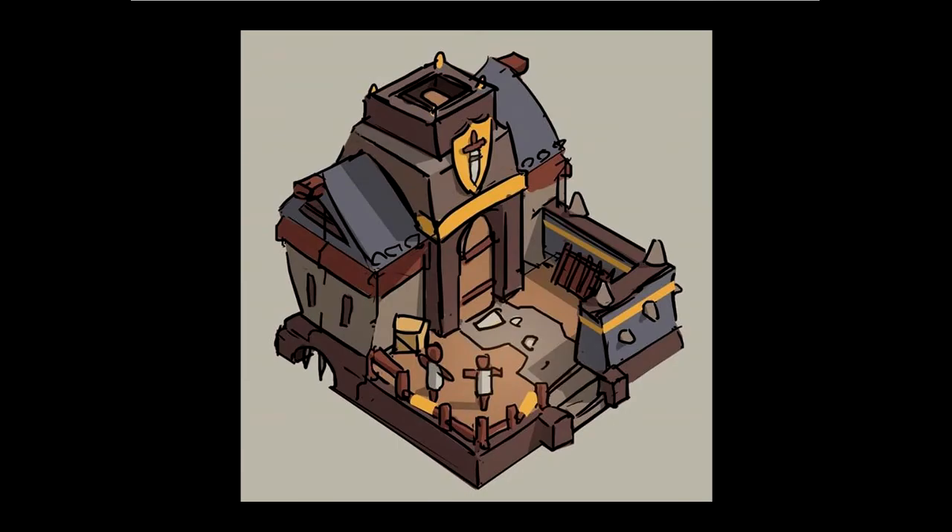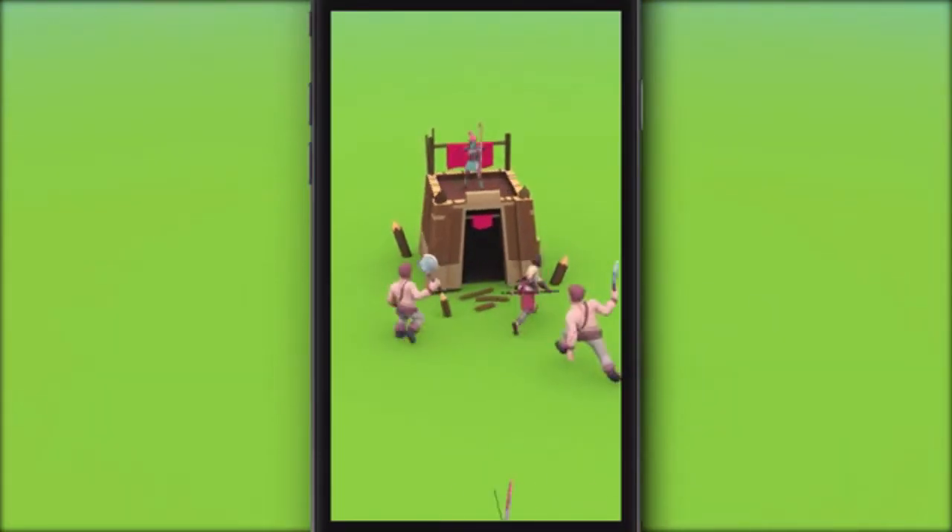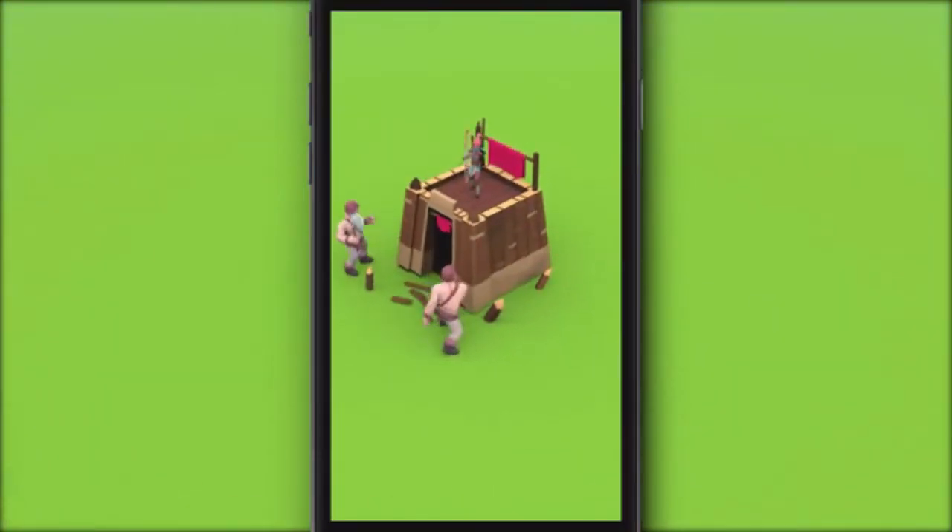Once you recruit a mercenary, you can recruit more by building a Barracks near your main tower. Players can use the Barracks to recruit troops with gold, and as you recruit more, troops will fill army slots until they reach max capacity. Upgrading your Barracks will be crucial as it allows you to recruit more mercenaries to attack other bases — in short, bigger Barracks means a bigger army.